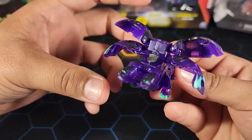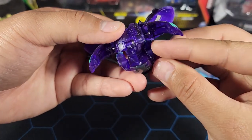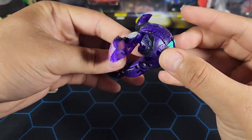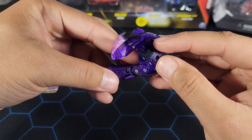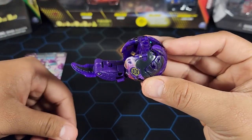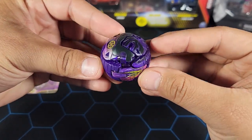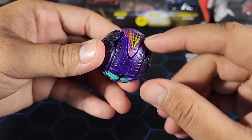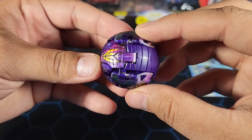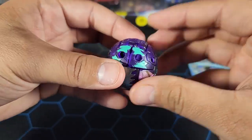Let's close this Bakugan up. First, push the heads in like this, then the feet in as well. Make sure you hold both of those up, then push both sides in at the same time — that holds the heads and feet up so you can just hold it from there. Then push the wings in, hold all of that together, and the tail goes in pushing that down. That is how you close this fusion Bakugan.